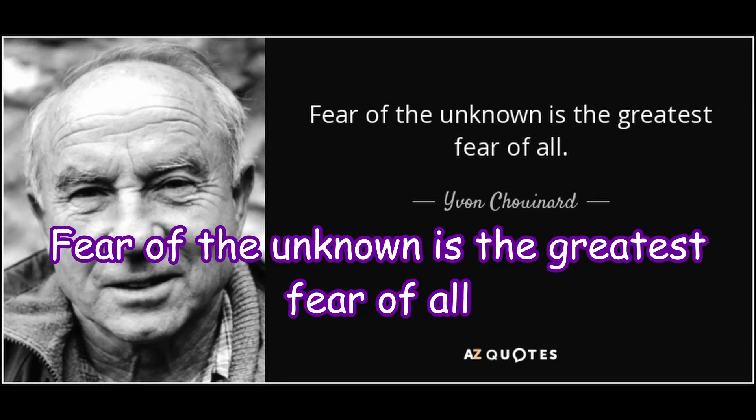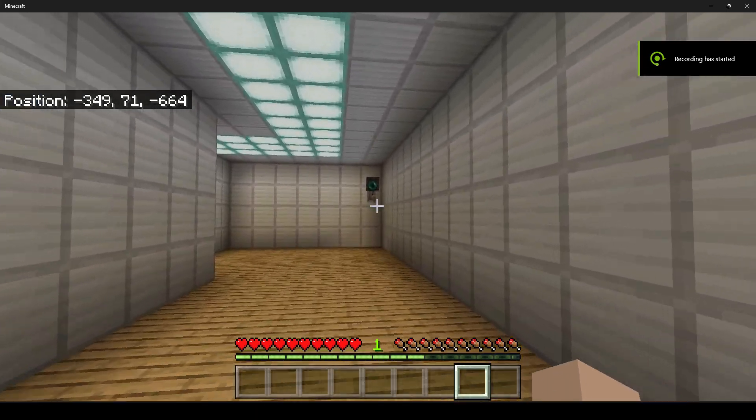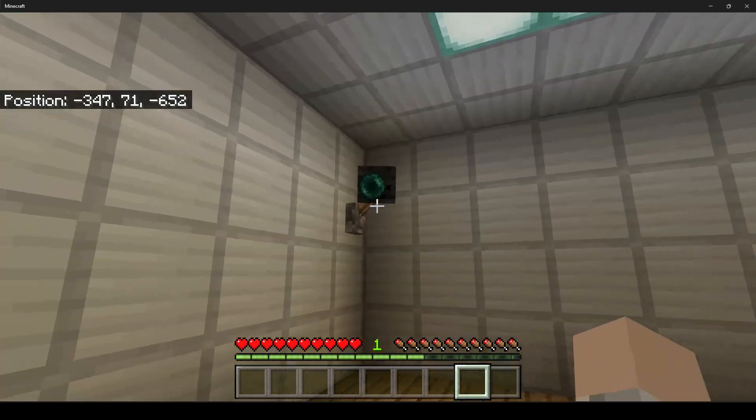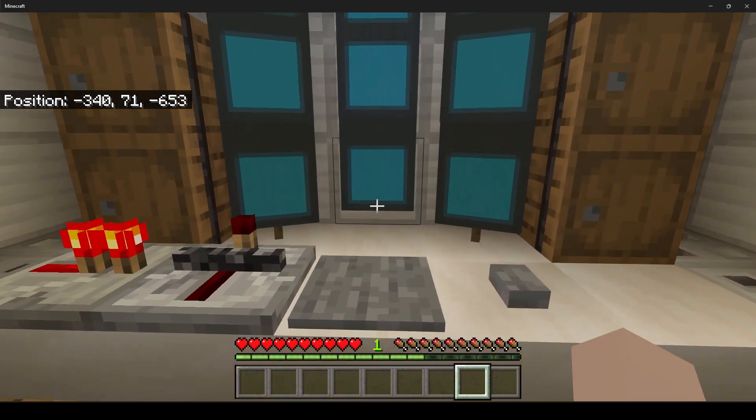Fear of the unknown is the biggest fear of all. That's what rock climber Yvon Chouinard thought, and I thought about it. To solve my thief issue, I was gonna have to create a camera — a camera that moved with the player, so now I was going to know everything that happens to my loot.